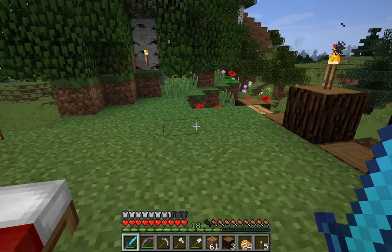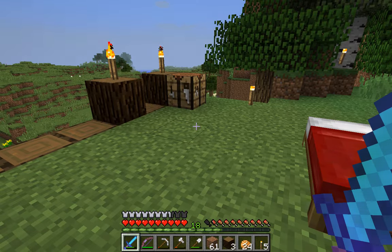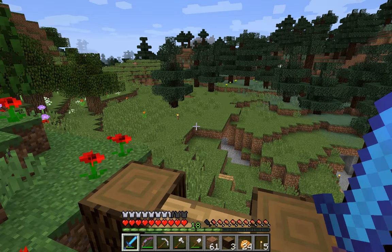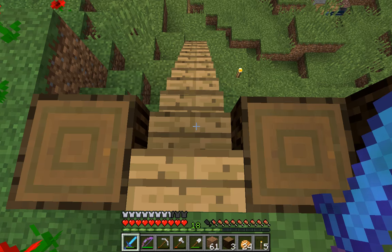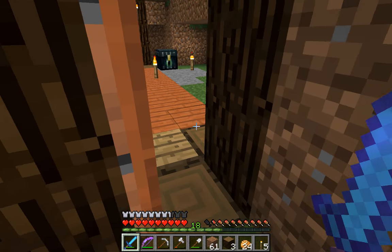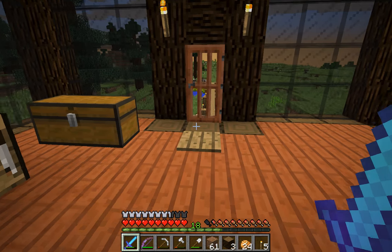I've already got the two I was short of, which was the Allium and the Red Tulip. However, this is my sleeping platform, which is not exactly secure, but I'm not going to go AFK on it. And then here is the beginnings of a flower farm.